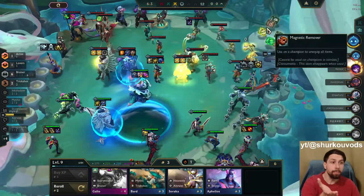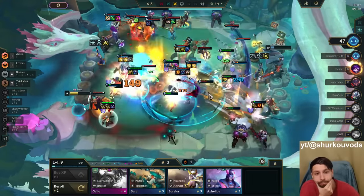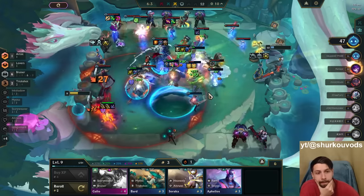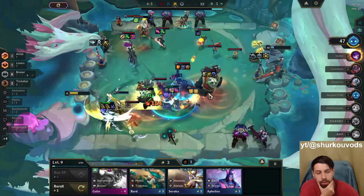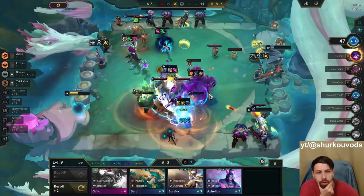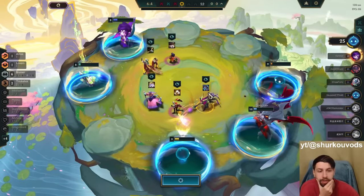Ten seconds later — boom! He has four freaking Decision's Crowns and a million more items. It's impossible to win. That's okay — we'll take a fun second place. This frog is the dumbest thing I've seen. This is truly the craziest thing I've seen in TFT, ever, in all my games. In like 4,000 games — I started two years ago, five games a day-ish. Math checks out.